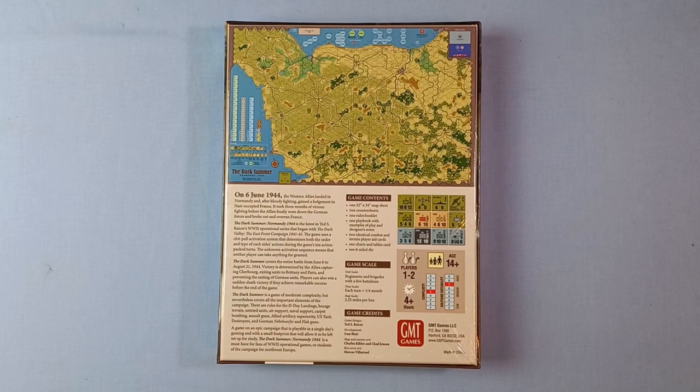On 6th June 1944, the Western Allies landed in Normandy and, after bloody fighting, gained a lodgment in Nazi-occupied France. It took three months of vicious fighting before the Allies finally wore down the German forces and broke out and overran France. The Dark Summer, Normandy 1944 is the latest in Ted S. Racer's World War II operational series that began with the Dark Valley, the East Front campaign 1941 to 1945.